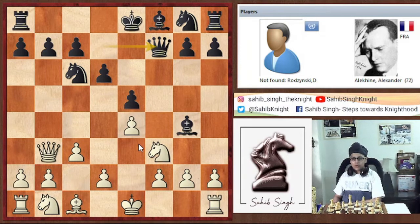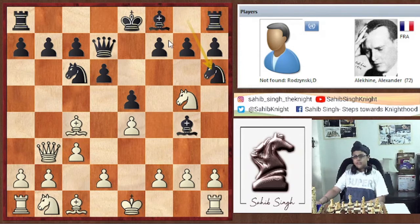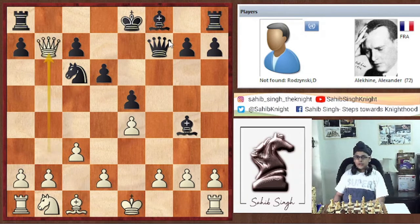White preferred not to play this and chose Knight g5 first. Here we have Knight h6, defending the f7 pawn. We have Bishop into f7 check, Knight into f7, Knight into f7, and now Queen into f7. Now we have the same idea, but the difference is that there is no knight on f3.